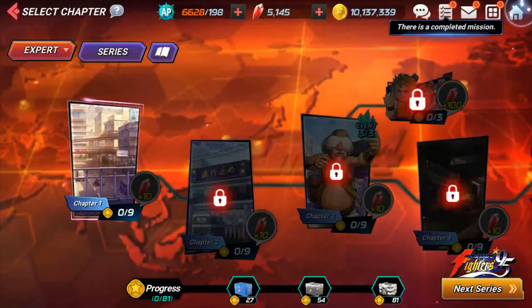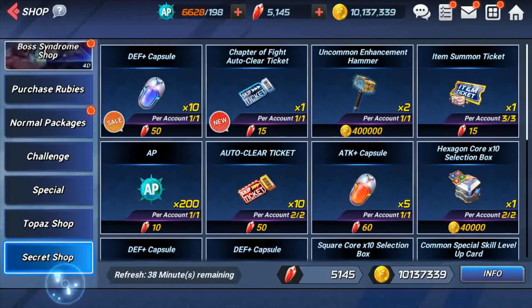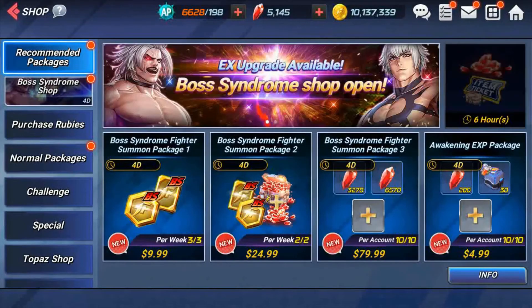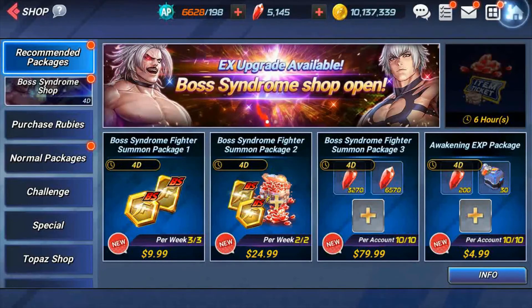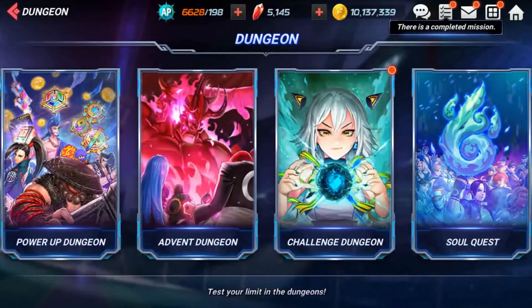Make sure you're also hitting up the shop. Go to recommended packages — this gives you 30 gems for free every single day. Just 10 of those gives you 300 gems, so that's another free source of gems.